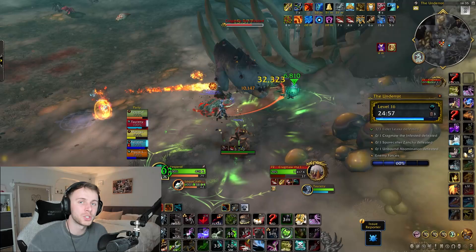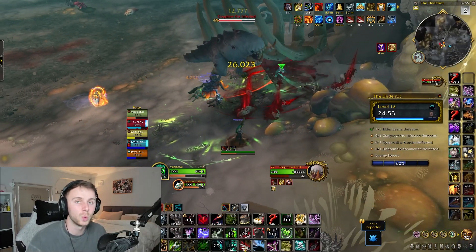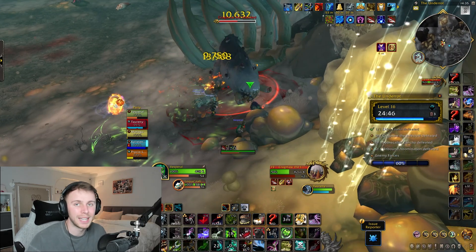You'll want your tank to position the boss over at the skeleton in the corner of the room, and then the rest of your group will want to stack up on the wall side of the boss. This means that when Cragmore casts Indigestion at your tank, all the bugs will spawn in a concentrated area and will be much easier to squish.